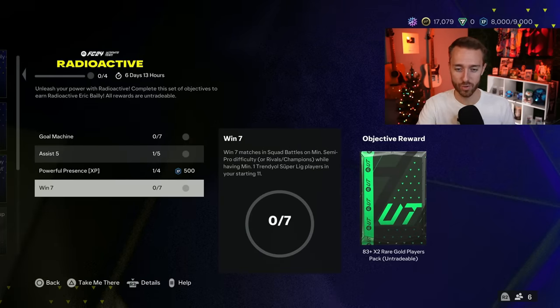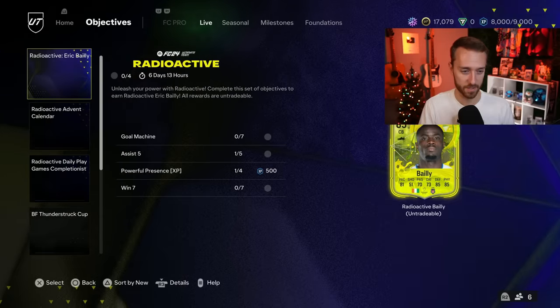One of the fun things about this is you have to use a Super League player — so you can use Nani or you can use Zaha from the promo team. Put them in your squad, go play some weakening games with them, and then work on this objective, getting it done at the same time.